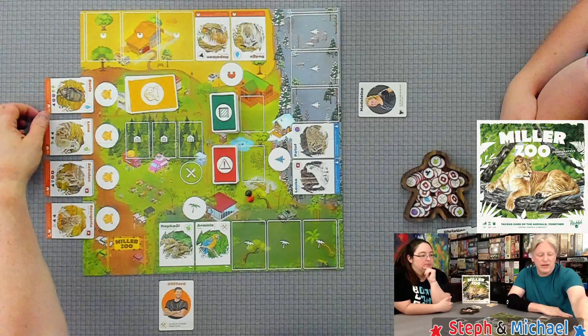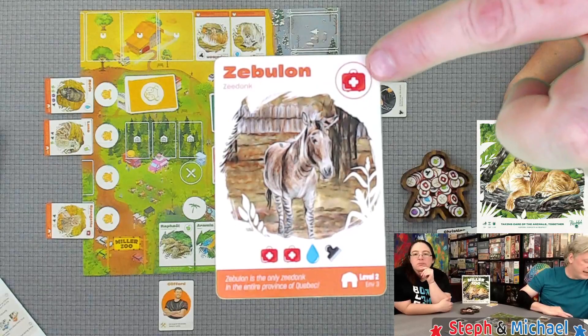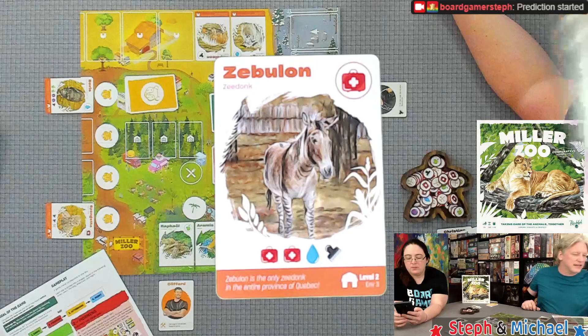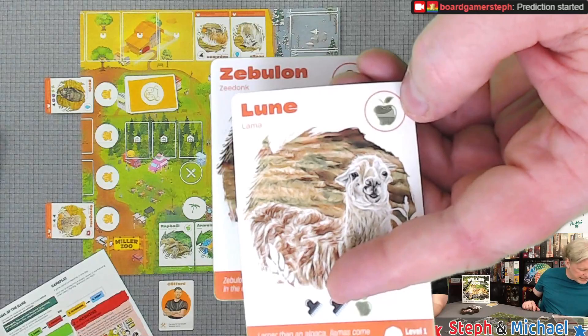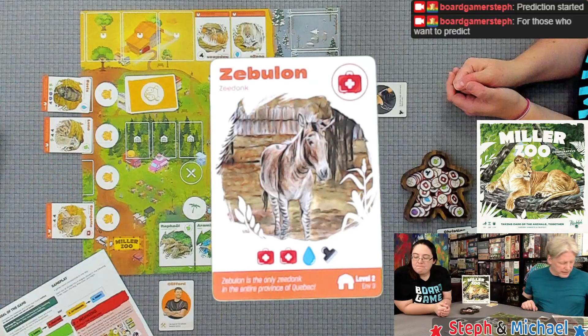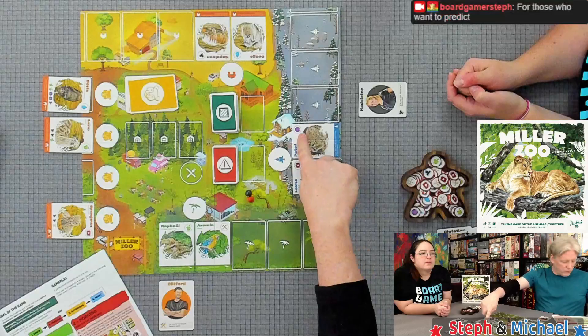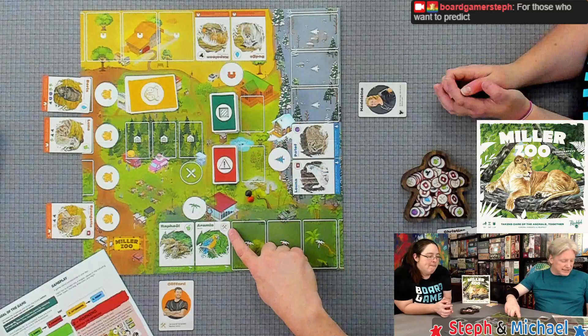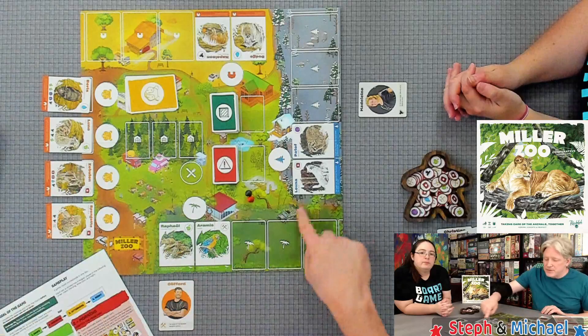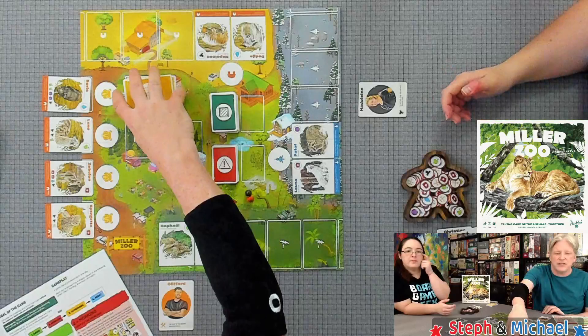Each animal has certain needs to be fulfilled. Zebulon has a medical need. There's a green apple icon for hunger, blue water droplets for thirst, a little comb for grooming, a purple ball for enrichment, and a hammer-and-wrench symbol for damaged habitats. The animals already in our zoo need care, and the animals in reception spaces are the ones we want to receive into the zoo — nine total.